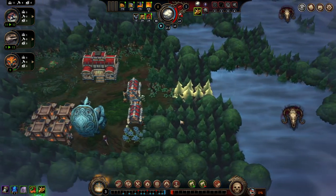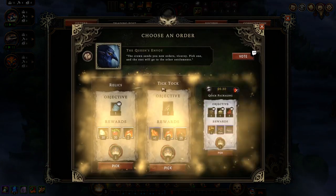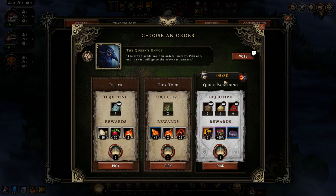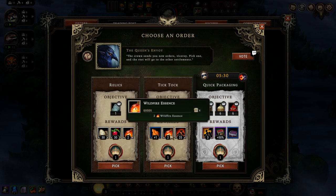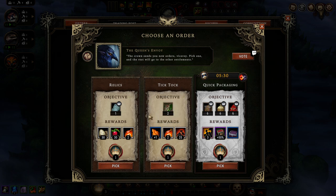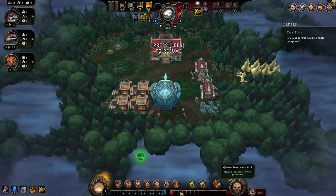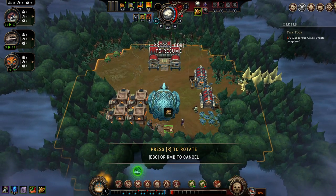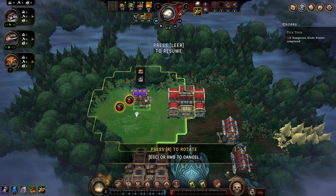We're going to open up the dangerous glade and the small one to make sure the icon isn't trolling me. We have a timed order — dangerous glade event completions would yield wildfire essence. Another option gives the same wildfire essence plus some food. I'll be taking the dangerous glade events completion order, as two dangerous glade events will surely be done at some point in the game.